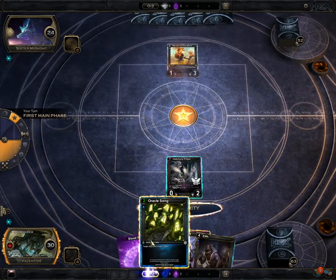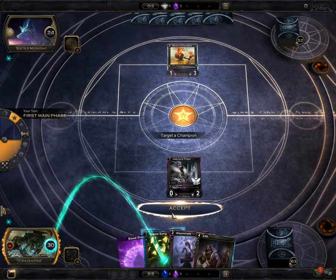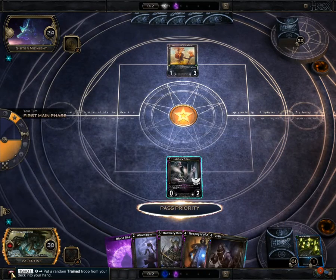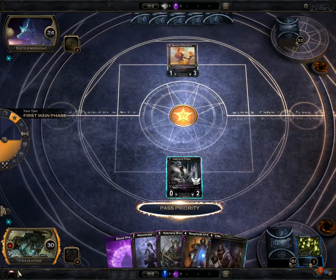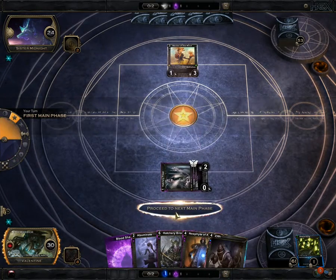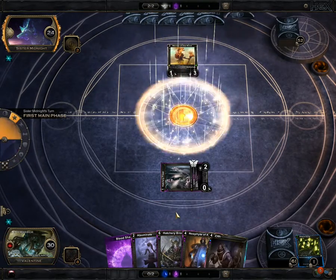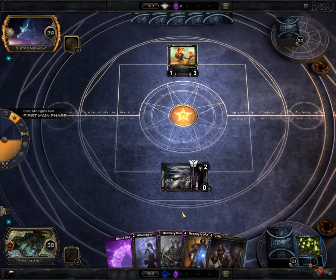Go ahead and get that out and do our oracle song so we can draw some cards. And I use my traits — I can do a once-per-game pay two mana and put a random train troop into my hand from my deck. Looks like we got more kind of high-cost stuff, but I'm thinking next time we might get the train troop.